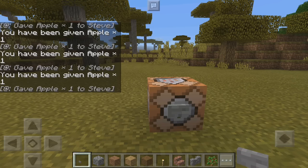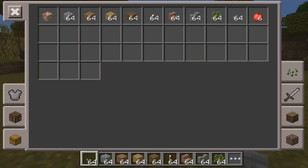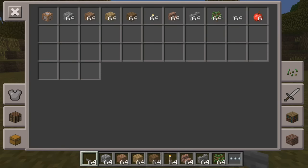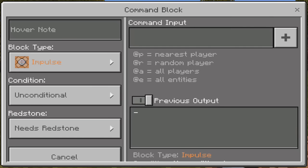I can just keep tapping the button and I'll keep receiving apples. You could do cookie, diamond sword, or whatever you want. Now I have six apples — that's pretty much how command blocks work.